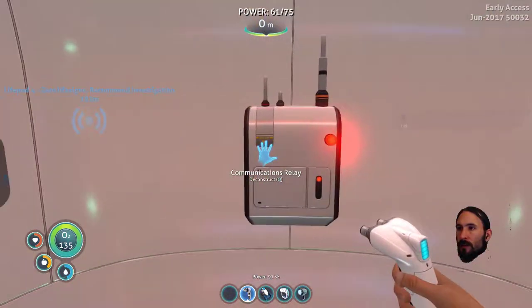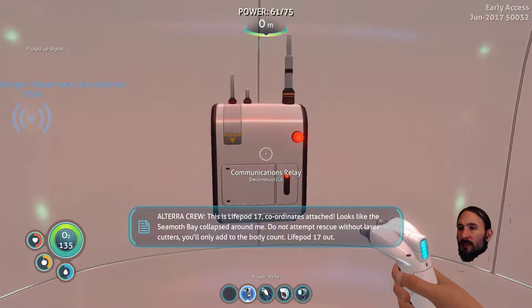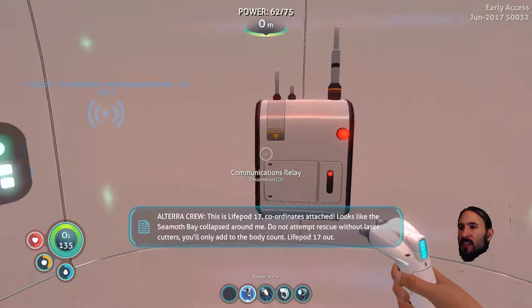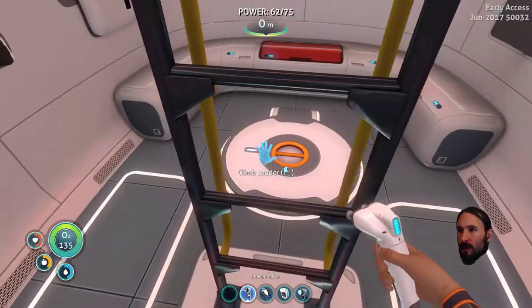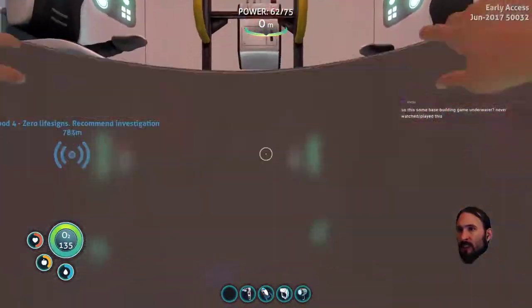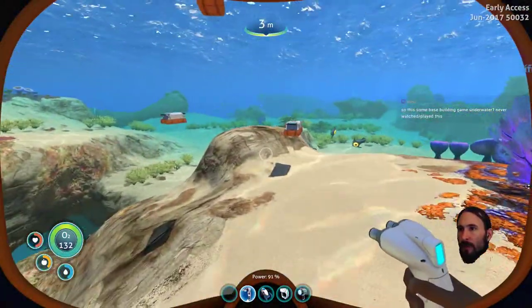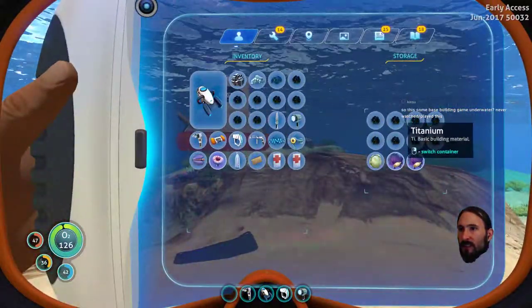Nice. Okay, so I've got titanium, got a bit of glass, got a bit of quartz. I think that's going to let me build some containers inside the base — that's going to be handy. Let's take a look at titanium. We've got two containers. Glass — oh hello. A wall locker needs quartz, and a locker needs glass and titanium. You know what, if I just get some quartz, we can put some wall lockers in there — they seem neater, I think.